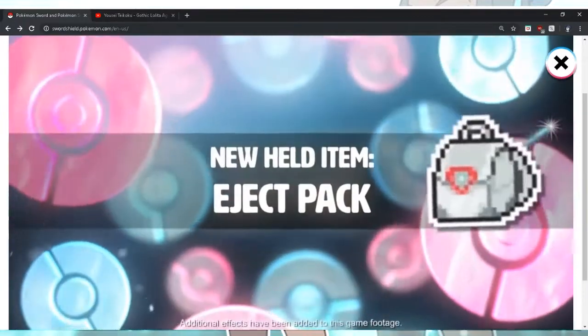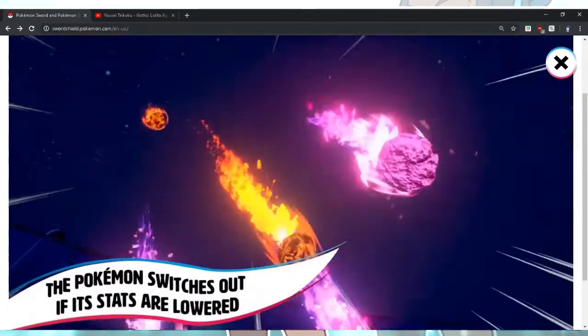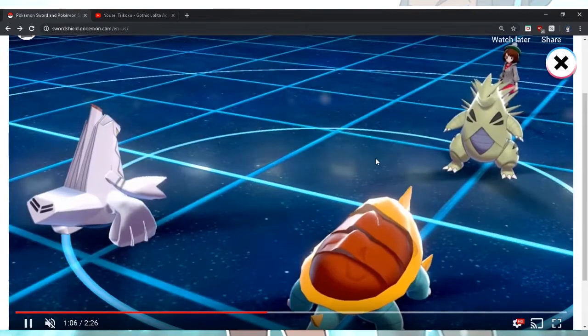I thought it tossed the item to Rhyperior. Eject Pack is going to be so good. I'm thinking of Pokémon with moves that lower their own defense and special defense — like Super Power, Draco Meteor. There's so many of them. Draco Meteor is such a good move, and that item is going to change things up. The Pokémon switches out when its stats are lowered — that's pretty cool, not gonna lie.